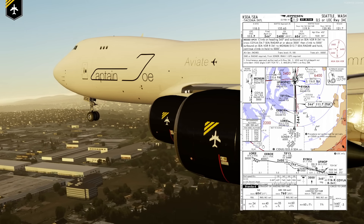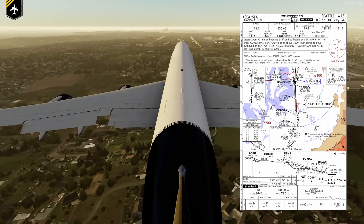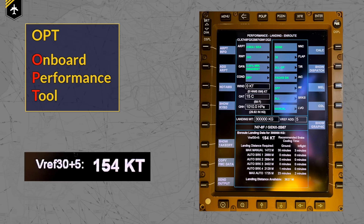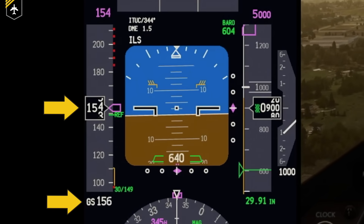Let's use the 747-8 as an example. We're flying a standard ILS approach onto runway 34 center in Seattle at a 3-degree glide slope, calm winds and a landing weight of 300 tons, and we've chosen flaps 30 for landing. After using the OPT, it shows us that the expected reference speed VREF with flaps 30 will be 149 knots plus a 5-knot additive, giving us a target speed of 154 knots. With calm winds, the indicated airspeed of 154 knots is also your ground speed.